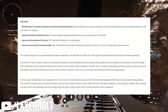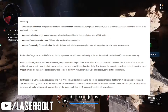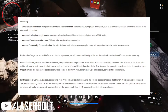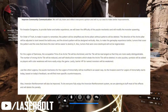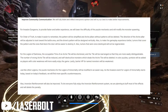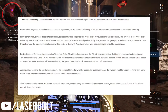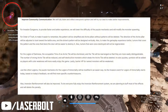The puzzles will be a lot easier. For invasion dungeons, to provide a faster and better experience, they will lower the difficulty of puzzle mechanics and modify monster spawning. For the Order of Truth — which is being implemented next week, not this week — the pattern will be simplified. Arch pillars without a pattern will be deleted, and the direction of the arch pillar will be adjusted to face toward the battle area.